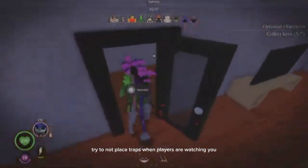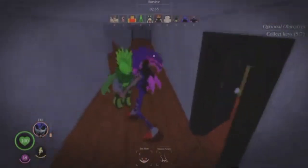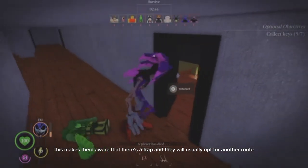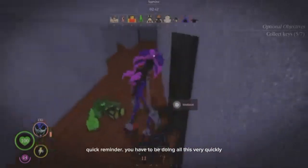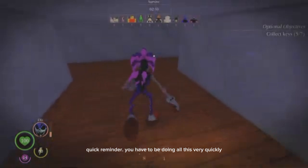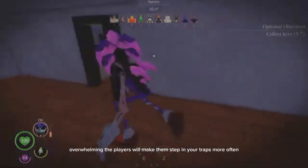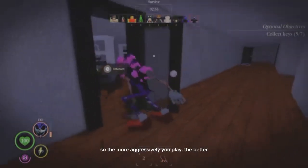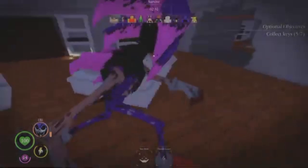Try not to place traps when players are watching you, as this makes them aware that there's a trap and they will usually opt for another route. Quick reminder: you have to be doing all this very quickly. Overwhelming the players will make them step in your traps more often. So the more aggressively you play, the better.